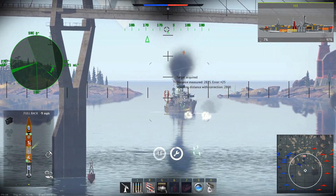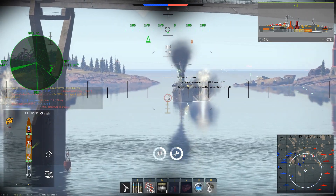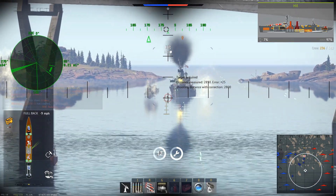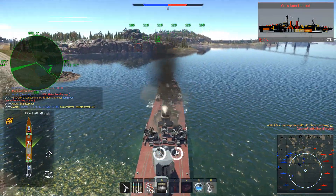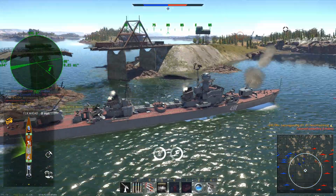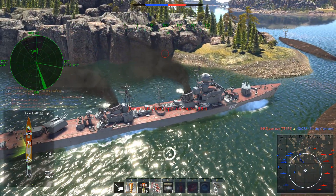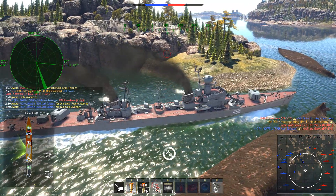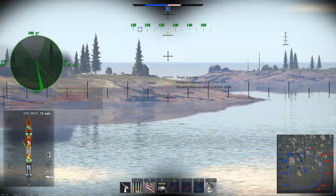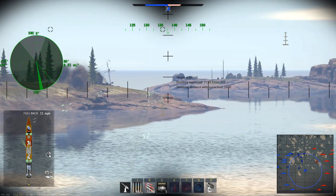Initially I was using my main guns, but as they turned to face me I switched to the secondaries — the quad 45mm turrets — to attempt to knock out all of the guns on the front of their ship, so that they can't shoot me and I can relatively quickly knock out the remainder of their crew. That does work out and I get a kill, and then a little later I also get a second air kill on a bomber that my secondaries had fired on and damaged previously.